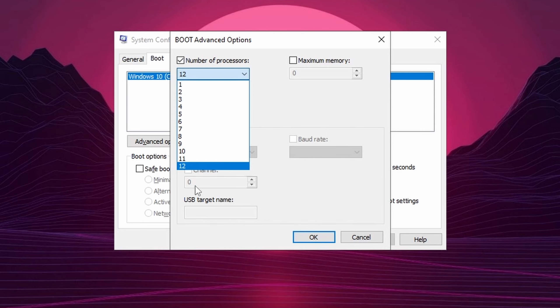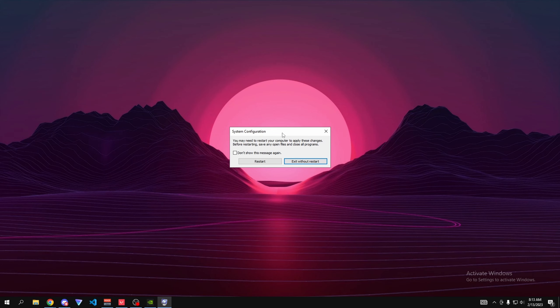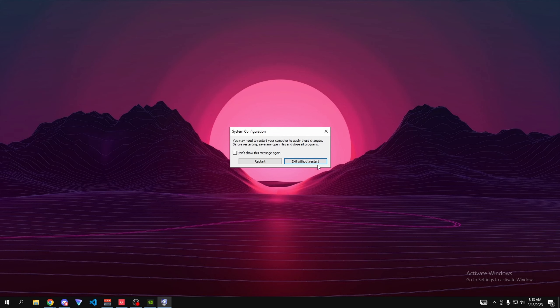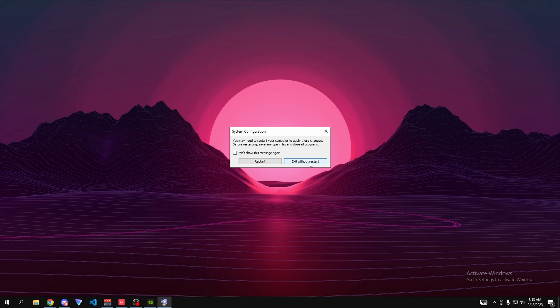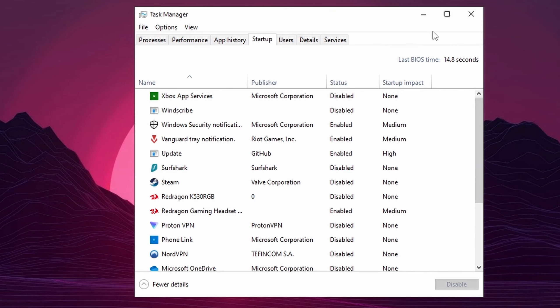Search for msconfig in the search bar. Go to Boot, then Advanced Options, check Number of Processors, and set it to the maximum value available — for me it's 12, for you it might be 4, 8, or 16. Press OK, then Apply, then OK. It will ask you to restart — you can exit without restarting and do it after the video.